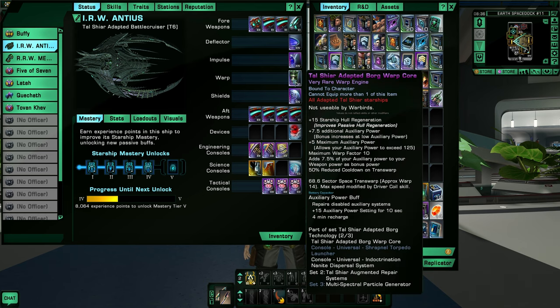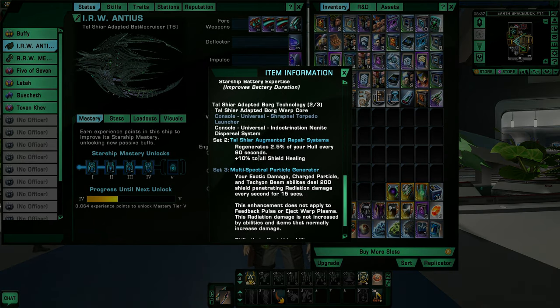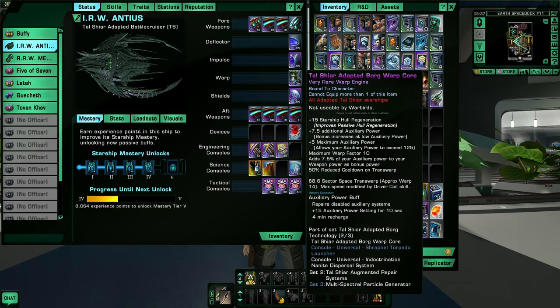This ship also comes with a unique warp core — the Tal Shiar Adapted Borg warp core — which gives plus 15 starship hull regeneration, plus 7.5 aux power, plus 5 maximum aux power, adds 7.5% of your aux power to weapon power, 50% reduced cooldown on transwarp, and an auxiliary power buff. It is part of the Tal Shiar Adapted Borg technology set. With two pieces — this and the Indoctrination Nanite Dispersal System — I get 2.5% hull regeneration every 60 seconds and plus 10% to all shield healing. To get all three pieces I need the Shrapnel Torpedo Launcher as the third piece, which enhances exotic damage.